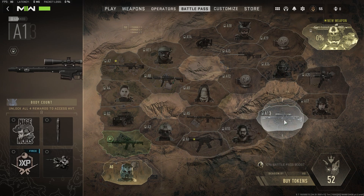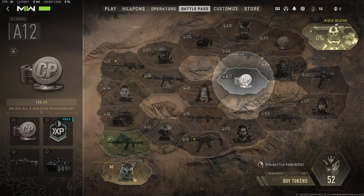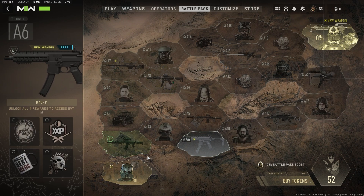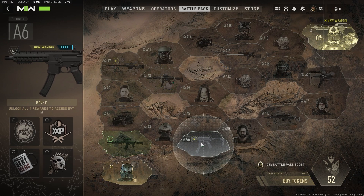But then the only other things that I wanted was on this bottom path here. Well, I could unlock these ones first, and I could not worry about the top path or the middle path at all. I could just simply unlock these two weapons and then go along the bottom path. Now how many unlocks is it going to take to unlock both of the weapons? It takes five unlocks for each square, so for A1 it's 5, for A3 it's 10, and then for A6 it's 15 to unlock the SMG.